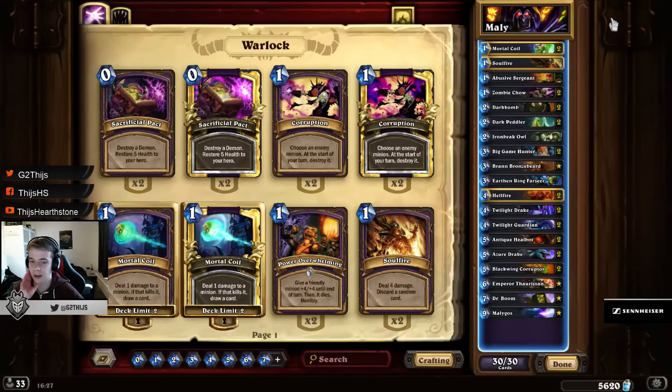The thing why this deck was a lot of times weak — and that is a bit the general problem with Malygos — is that it's really hard to pull off the combo. You need the Emperor first and you need the discount from Emperor on the right cards. What people have tried recently is making a more consistent Malygos Warlock that has other win conditions or can cycle easier.